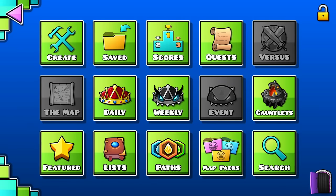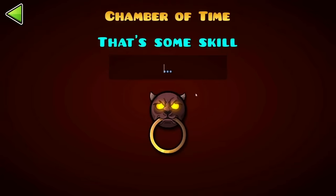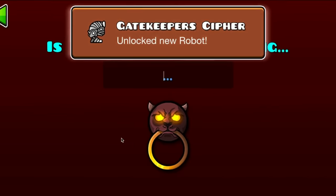For the final few codes, if you go to the chamber of time and type in "backontrack" you get another icon, and the final vault code — if you type in "givemehelper" — you will get a nice spider icon. Those are all of the new vault codes of 2.2.